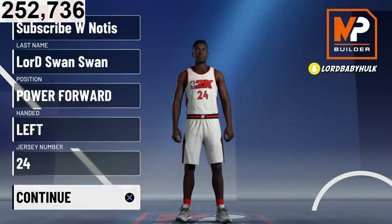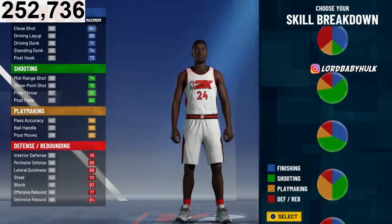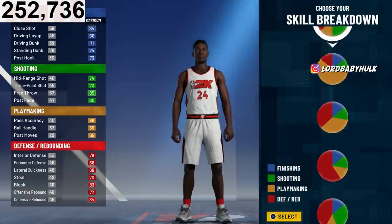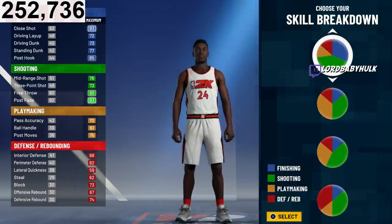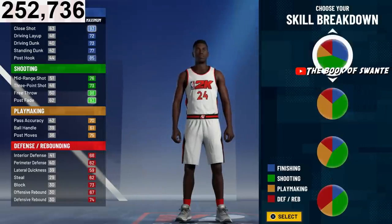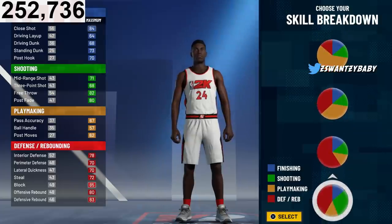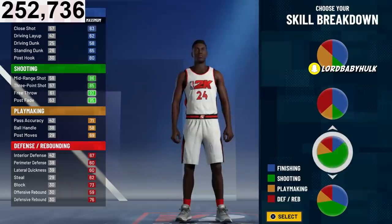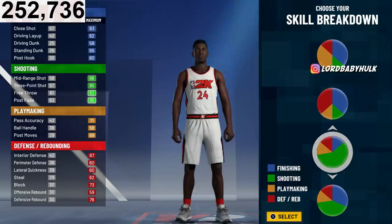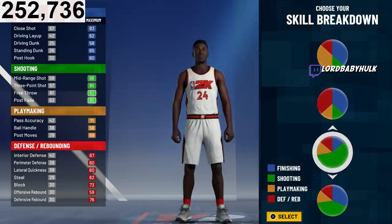To make stretch bigs, there are multiple pie charts you can go with. We're going to go with this pie chart right here — very broken. Pure green shooting, running point power forward. You know, being able to stop centers because paint defense is buffed.